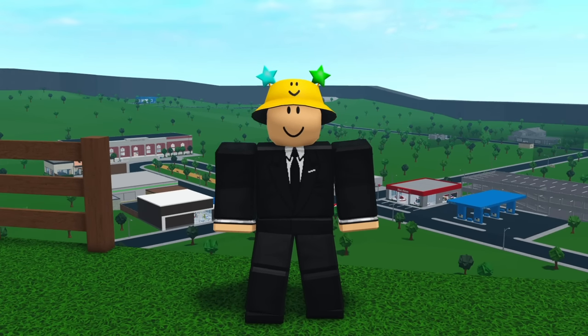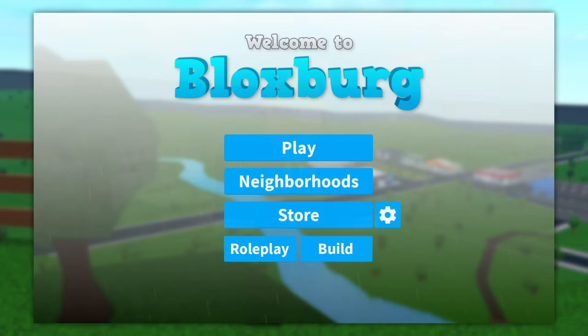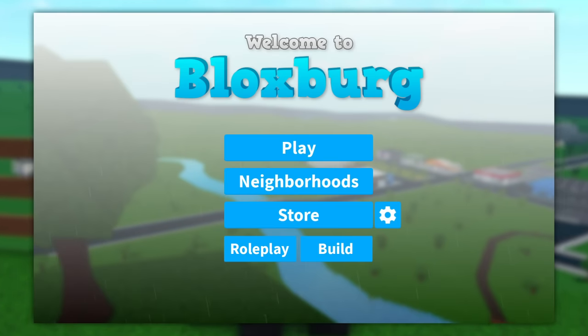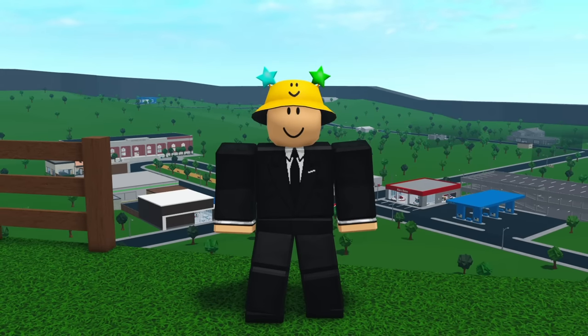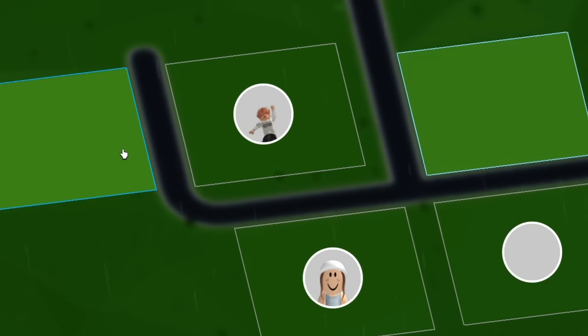Talking about servers leads us into Update 4, which is separate roleplay and building servers. This would be a button on the main menu that lets you choose what kind of server you're looking for. If you want to roleplay, press the roleplay button and it'll send you to a server where other people are looking to roleplay. But if you want to build or work without being bothered, click the building button and it'll send you to a server with other busy, non-talkative people. Or you don't have to choose either — you can stay in the original server and it'll just be normal Bloxburg.